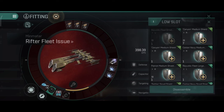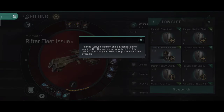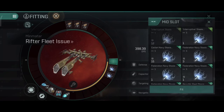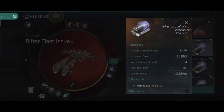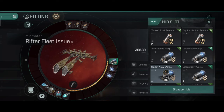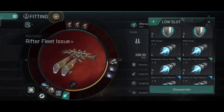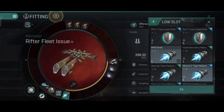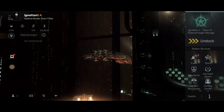For some reason it can't fit — I'm surprised it doesn't have enough power grid; it worked a minute ago. That's a little bit weird — looks like I can't fit a scrambler. It's okay. Instead of the long range disruptor you can put a scrambler to get that brawler build, or use a microwarp drive instead for speed. Overall, this is a replicated build I use on the Cynabal and most of my PvP ships.